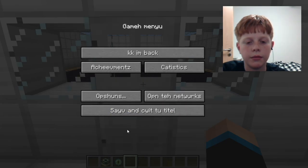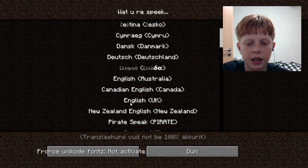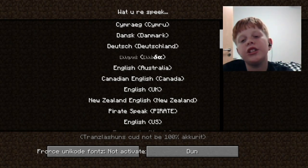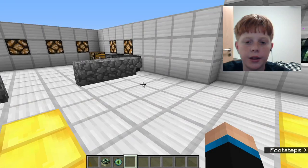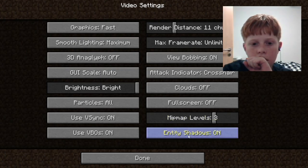Options — chat, how your skin looks, graphics, what you speak. English US — come on, don't not respond. There it is. This is the Minecraft video settings. It's just lagging, that's weird.